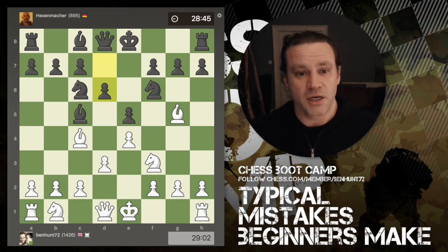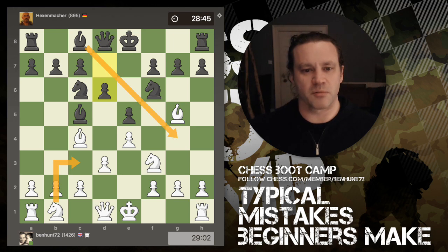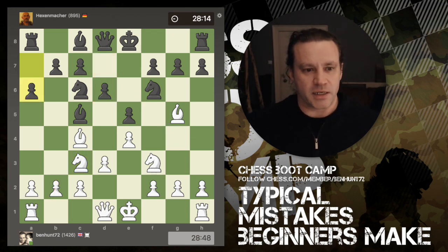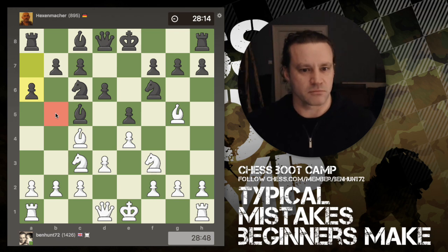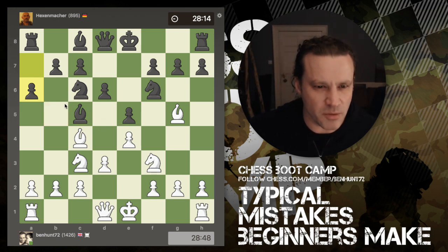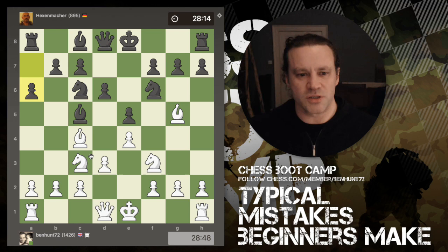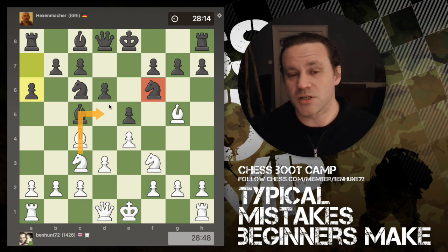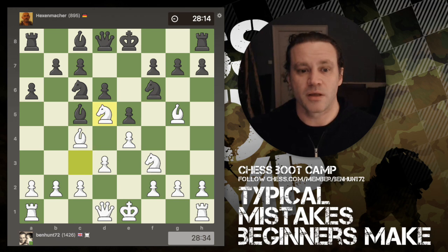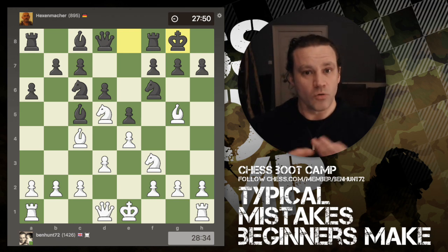Black plays d6, mirroring my move — we've almost got an entirely symmetrical position. I develop my knight and he brings out his bishop; we're completely symmetrical. Now he plays a6, trying to remove the b5 square from my knight — a good idea. However, my knight probably wasn't heading there anyway since c7 isn't really a target. What I can do here is play knight to d5, because the only piece that could attack it is the knight on f6, which is pinned. I do that, and now black castles.